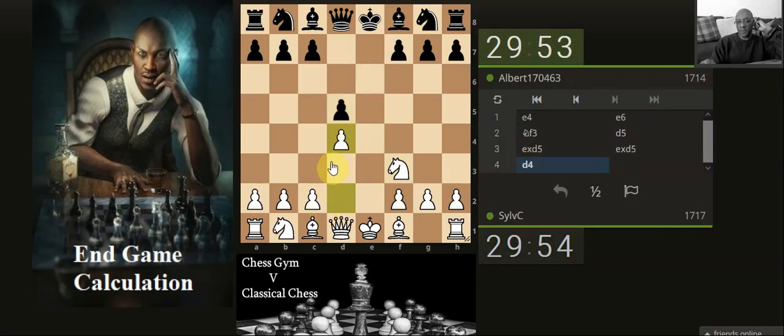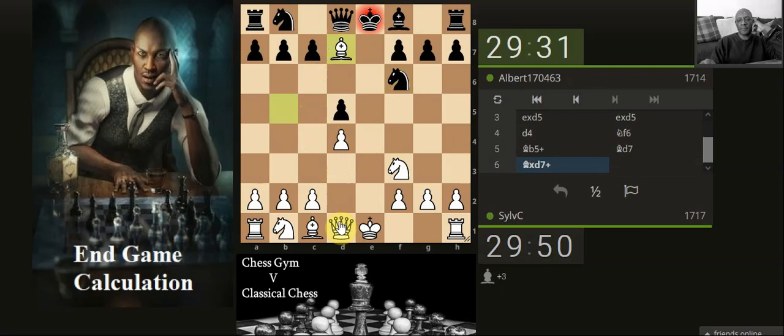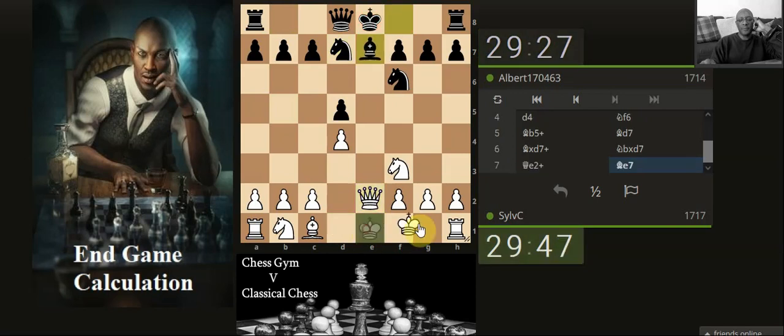Just block through the centre as usual, and develop — just make them chop the pawn. Oh, it's not chopped the pawn. Put a check on the king. Castle.